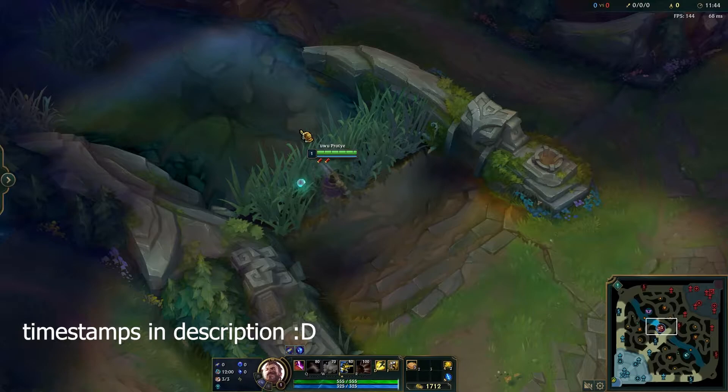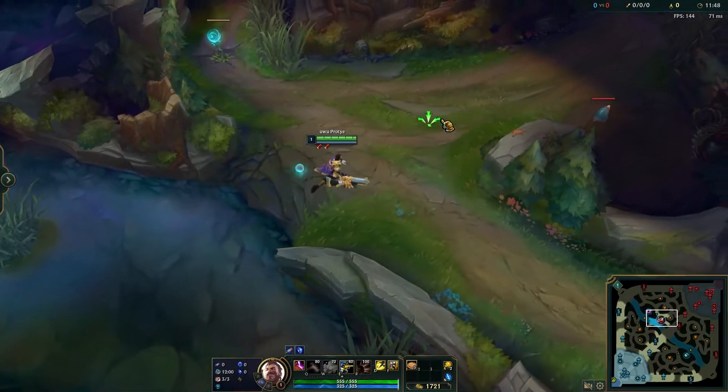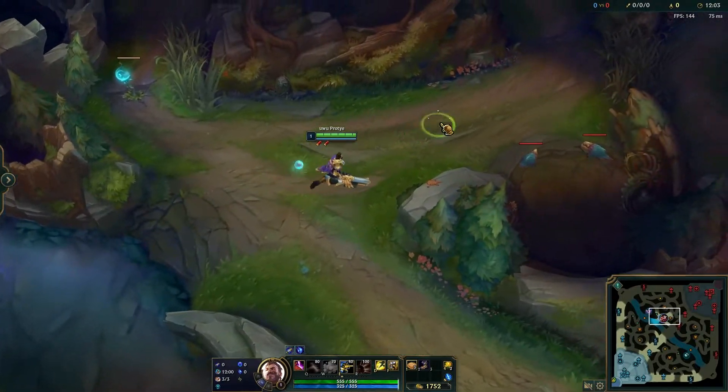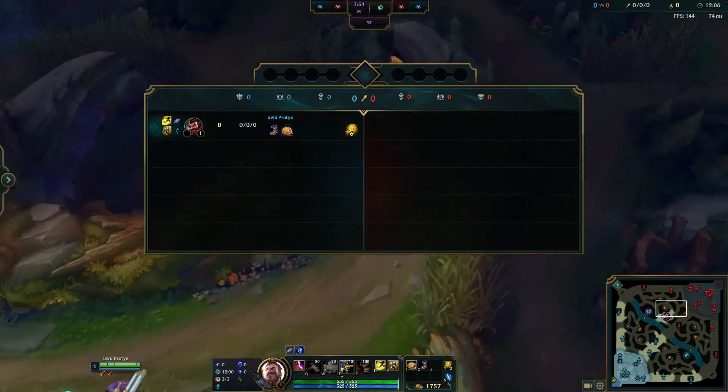We'll first go over the early wards, which are the wards that you place from the first minute of the game to like three minutes. These wards are best for spotting out jungle ganks and also just to get more information to make better decisions.